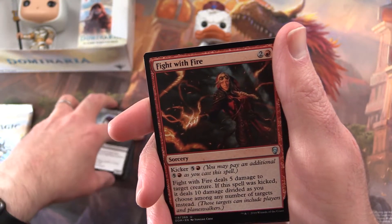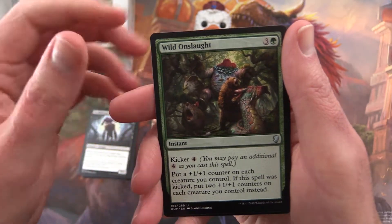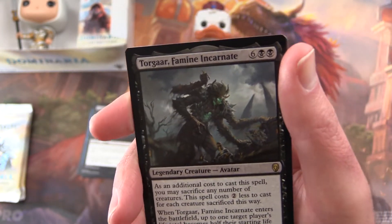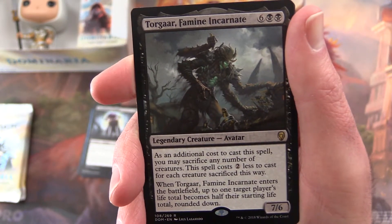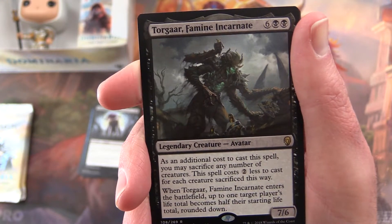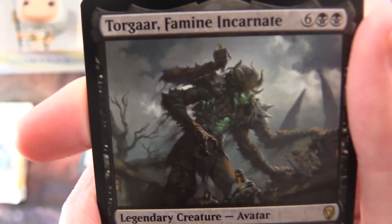For the uncommons we have Fight with Fire, Memorial to War, Wild Onslaught. And the rare is Torgar Famine Incarnate — a 7/6 legendary creature avatar for 8 mana. As an additional cost to cast this spell, you may sacrifice any number of creatures; the spell costs two less for each creature sacrificed this way. When he enters the battlefield, up to one target player's life total becomes half their starting life total, rounded down. Nastiness!